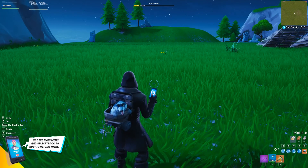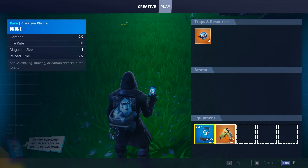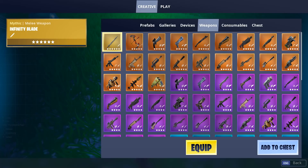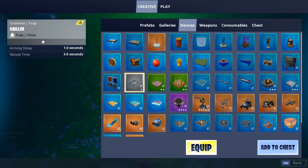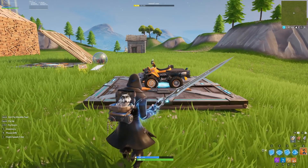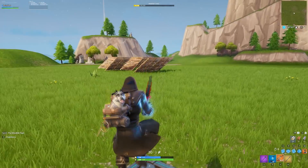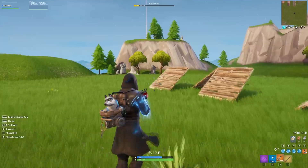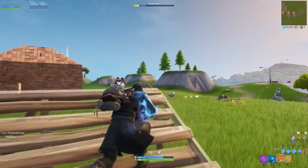For the second glitch, I'm going to show you how you can get the infinity blade effect on any weapon. Grab the infinity blade quickly after we drop everything we have. In Creative mode, get an infinity blade and also get a device — get a trap, specifically the chiller. Once you have the trap in your inventory, double click on it to select it, then go back into your play inventory and switch weapons. Hop in a vehicle, go to the passenger seat, and when you exit you'll have the same arm effects and lightning, plus more health and shield. You can go around shooting, run really fast — it's super cool. I don't know how this glitch isn't patched.